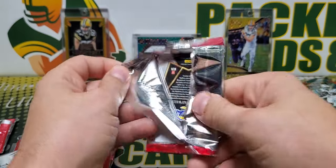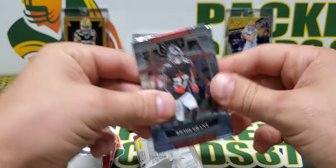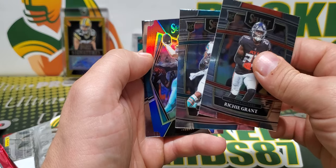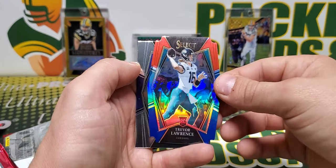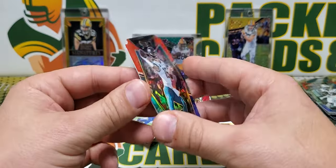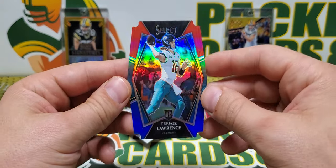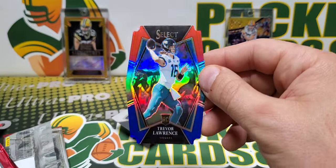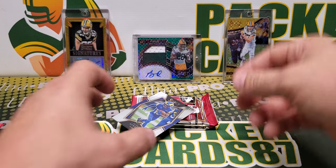Cheddar Bob and I are headed out to Las Vegas for the industry summit. Jalen Wattel, Trevor Lawrence red and white — whoa, no way, is that numbered? Okay, it's just weird — it has the Jaguars colors right here so I thought it was like a numbered parallel or something. T-Law — that's probably your hottest rookie right now, definitely the hottest rookie quarterback. So that's cool.